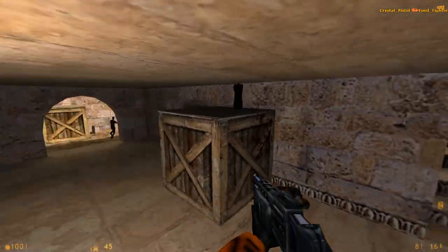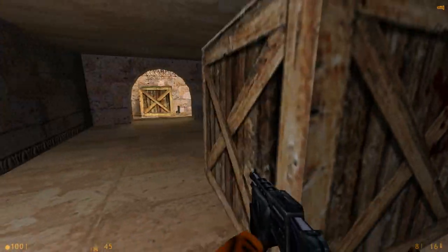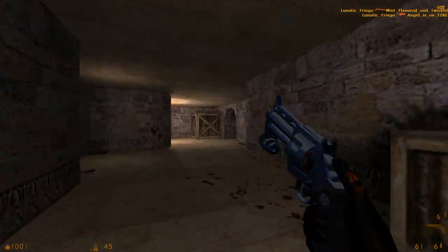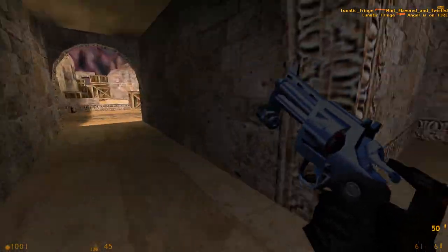If you come down this way, same deal — you get some medkits. The hitbox is big enough you grab them automatically, probably the same for those batteries. Just like the crossbow, the revolver can be stupid effective here, but again, I'm not really teaching anything there.